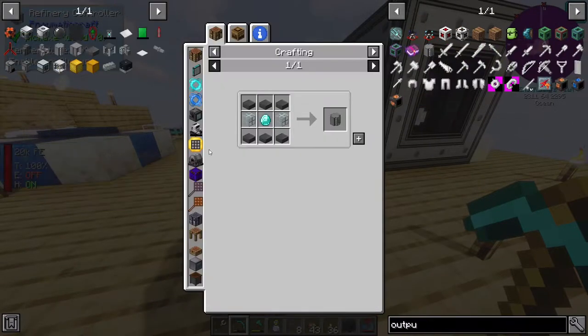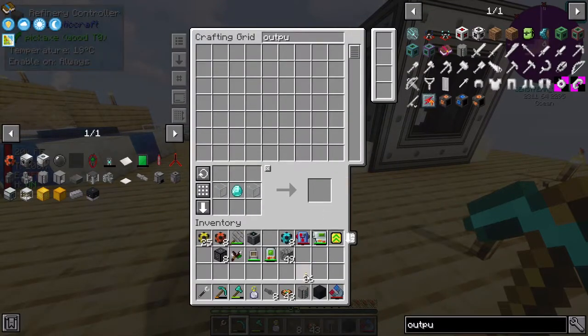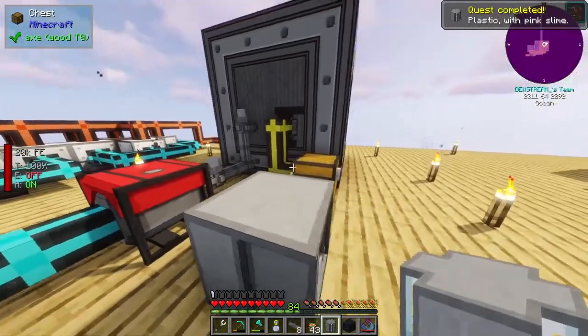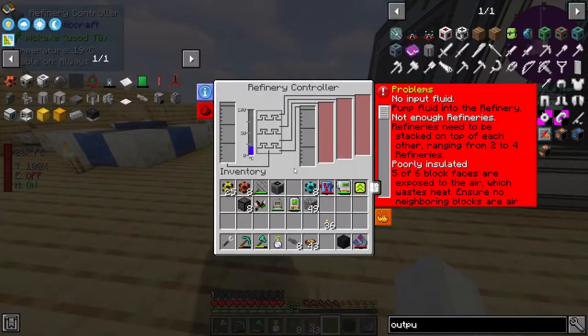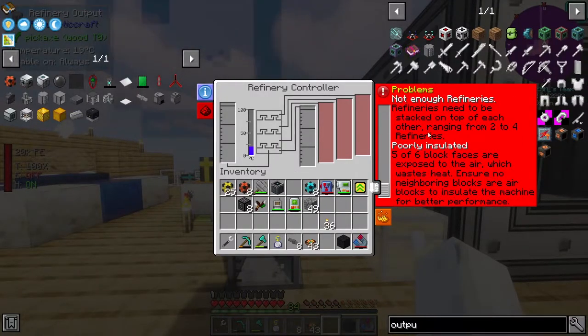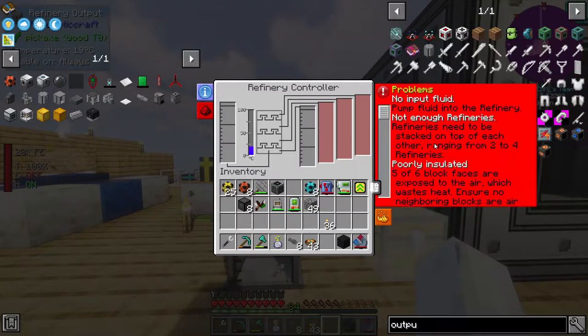Reinforced stone slabs - we need six of them for this one guy. And as you saw, you could put two, three, four, all sorts on this. I'm guessing I just place it like this. And then is this guy now a complete system? Check this out - we can see the problems. No input fluid - pump fluid into the refinery. Not enough refineries - refineries need to be stacked on top of each other, ranging from two to four. So maybe I need four in order to get this top one.